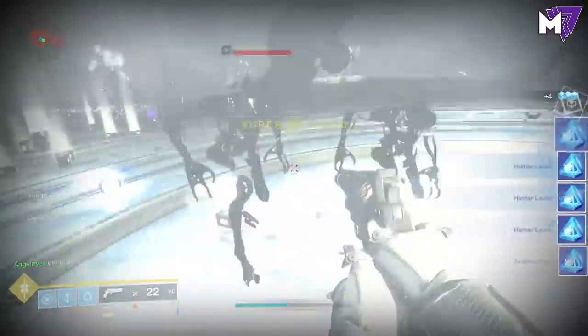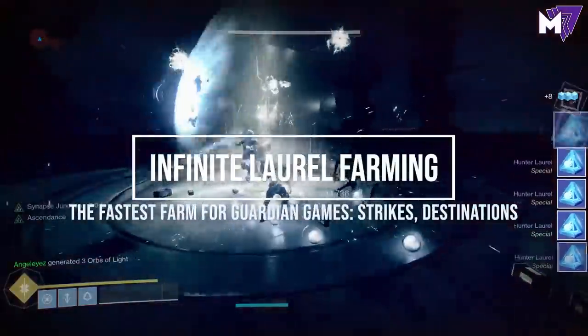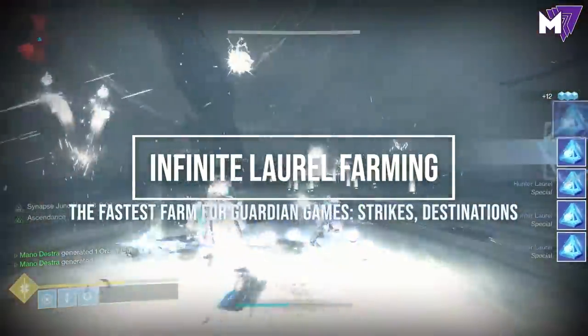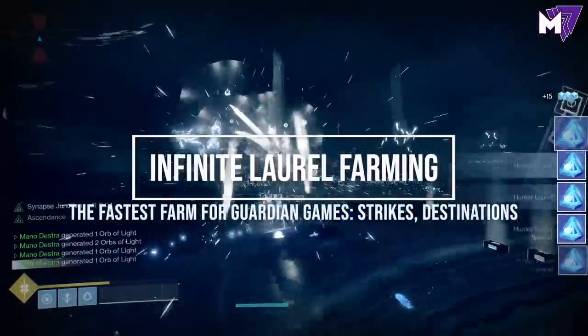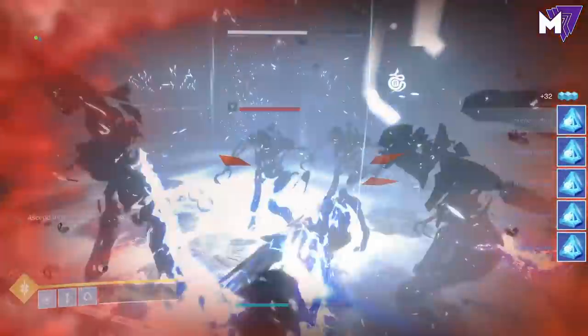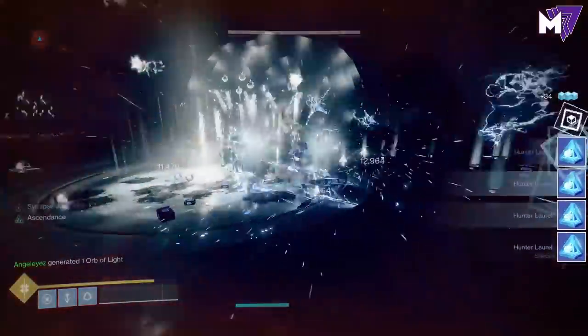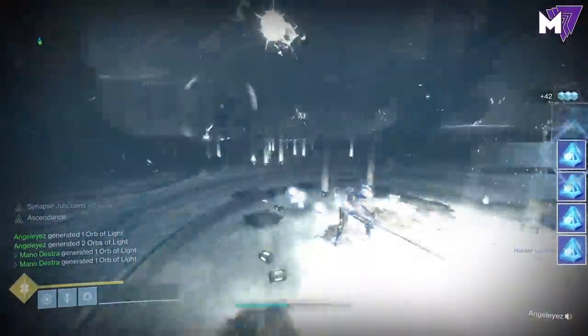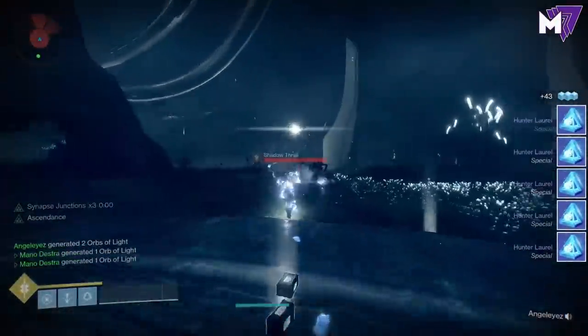Hey everyone, Mano back here with another Destiny 2 strategy guide. What you're seeing on the right-hand side of your screen with all of the laurels dropping is accurate. This is the infinite laurel farming guide — the fastest farm for Guardian Games. It will also work for strikes and destinations for different triumphs you need to complete to get the Air Apparent Machine Gun, also known as Skymaster's Girth.